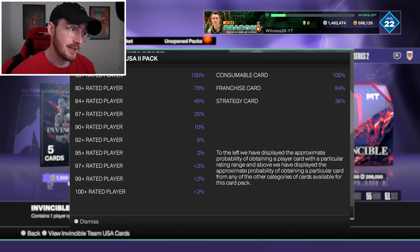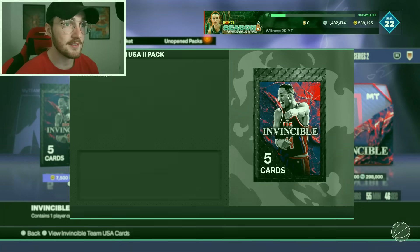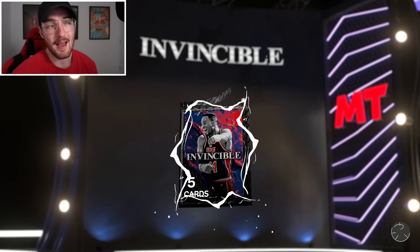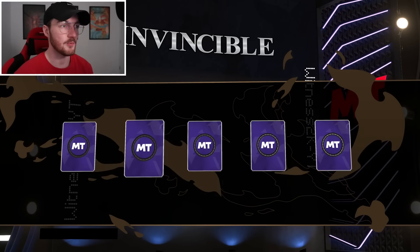The pack odds are no different - they're really bad. It's minus 2% for an Invincible. It's just weird because only Invincibles are in these packs, so it's just random. I wish they should drop other things as well.